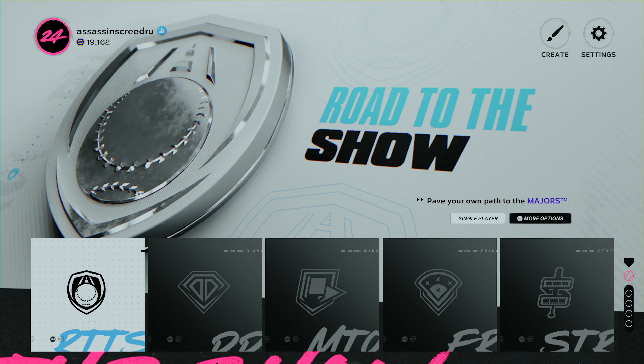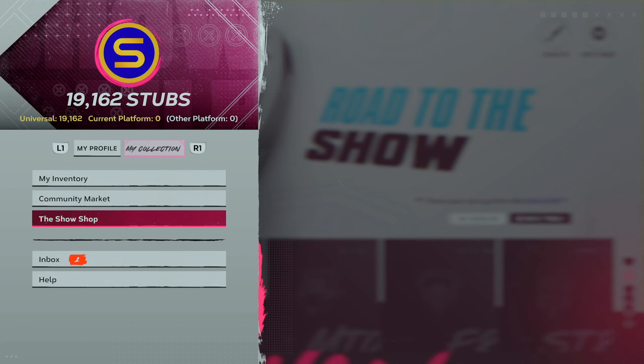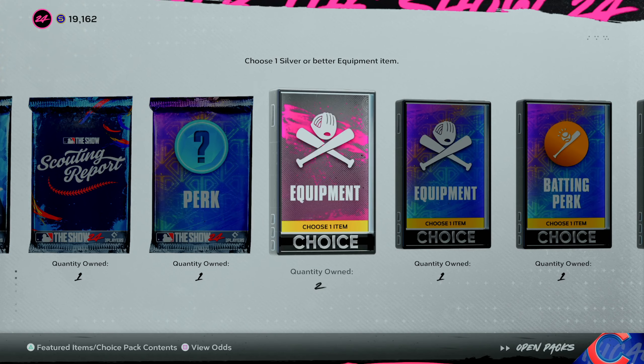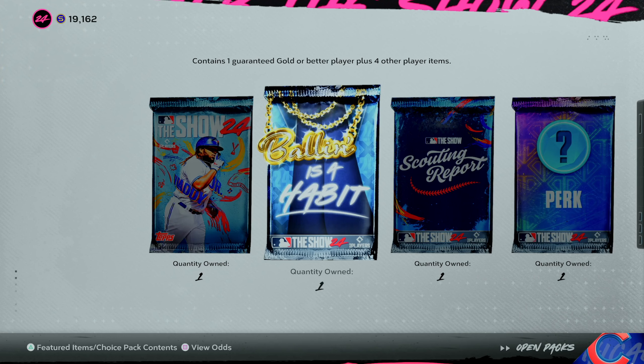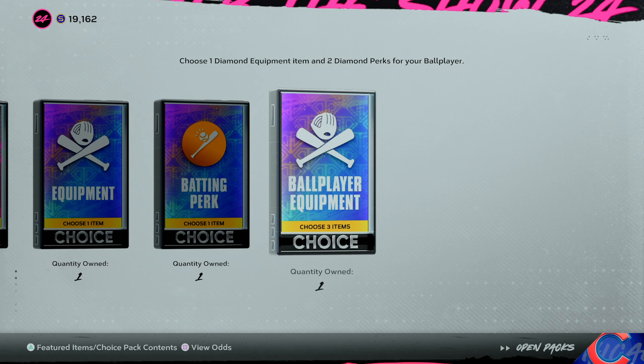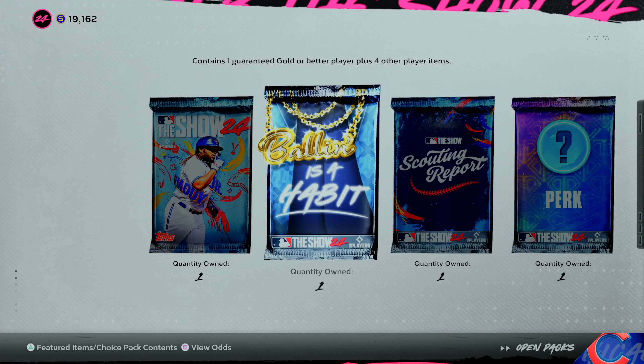Welcome back to another episode of our MLB The Show 24 Road to the Show series with our right fielder Everett Scott. We're on the main menu because at the end of the last episode I said we'd start off this episode by opening all the packs I have. I do have a decent amount saved up, so let's just check it out.